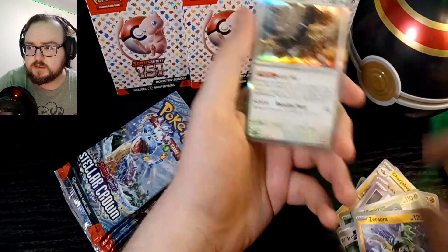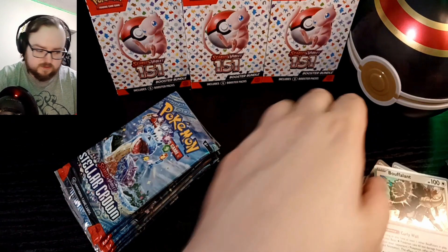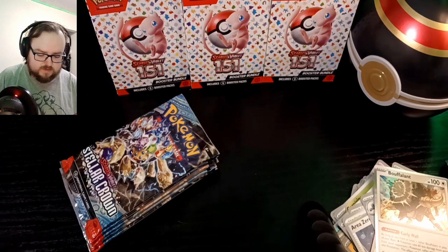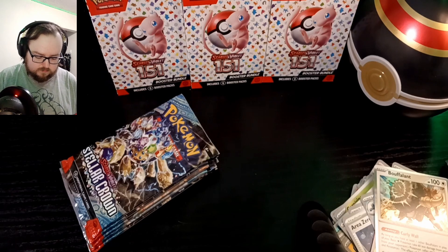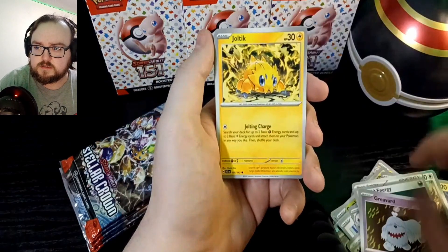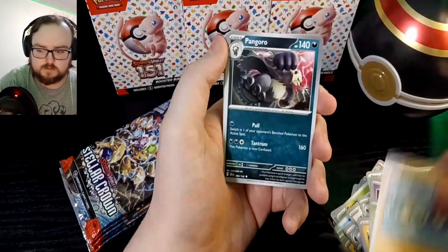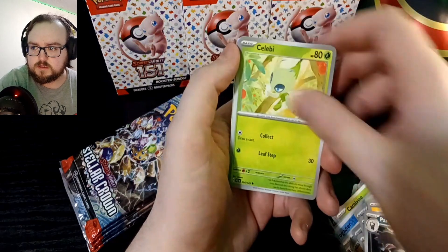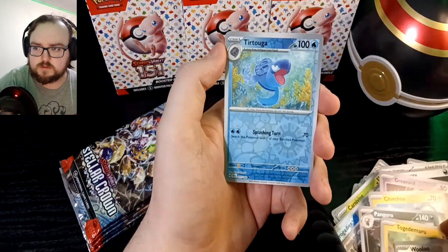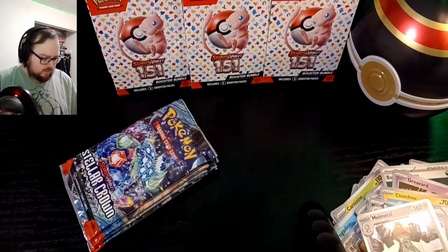Reverse Zorora and a regular holo Bufalant. Cards are getting everywhere. This is pack number five. Nose is super itchy — it is allergy season though. Starting out with an energy, Three Vard, Joltik, Toadschool, Chinchou, Pangoro, Celebi, Togedemaru, reverse Wooloo, reverse Tortuga, and a regular holo Melmetal.